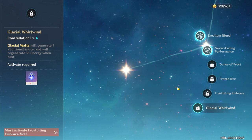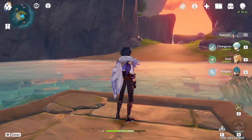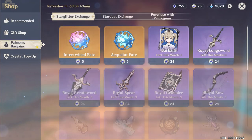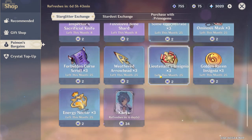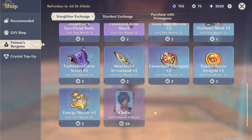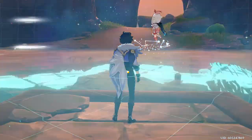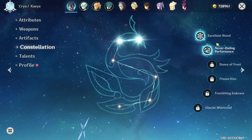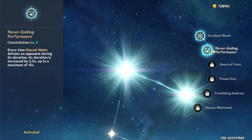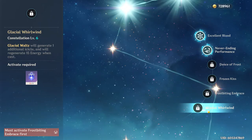Constellations matter a little more on Kaeya right now than they usually would, because he is currently available in the Star Glitter shop. If you are looking to play Kaeya as a main DPS, I'd recommend buying him from the shop if you have him at constellation 1 or constellation 5. If you are at any other constellation, it's not really worth it, since his only amazing constellations are 2 and 6.